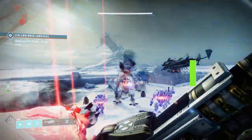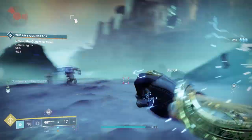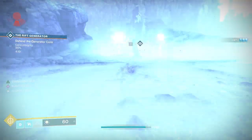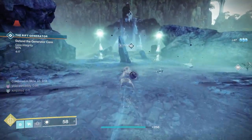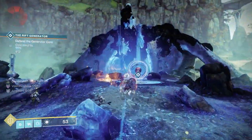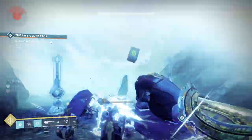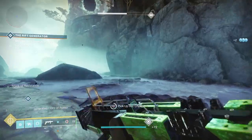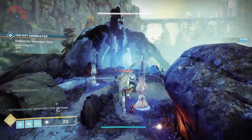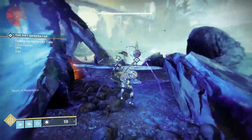For the Rift Generator event, unique to the Dreaming City, you'll notice a rift generator area and three gates — middle, left, and right of where you come in. At the very beginning, go out, kill some scorn, and there'll be a larger scorn that will drop a ball. Take that ball and put it into the rift generator — that'll start the event. Once you do that, you continue to kill scorn. Every time you kill a large one, they'll drop a ball, and you can put that back into the rift generator. The enemies will shoot the rift generator and knock its protection down from 100 to 0. Every time you put a ball in, it extends the encounter.